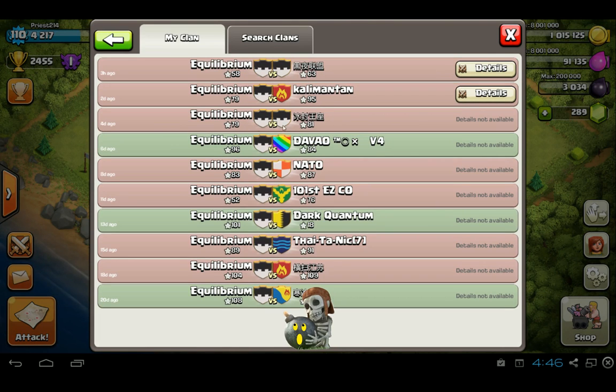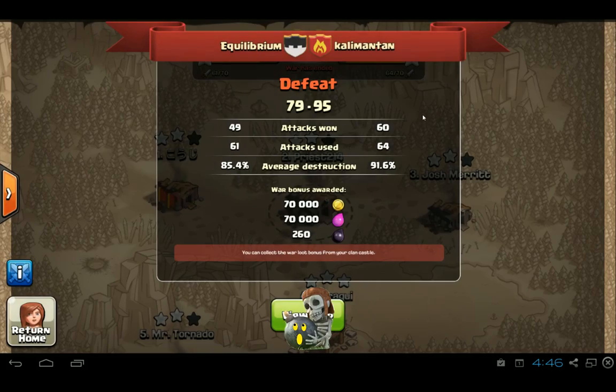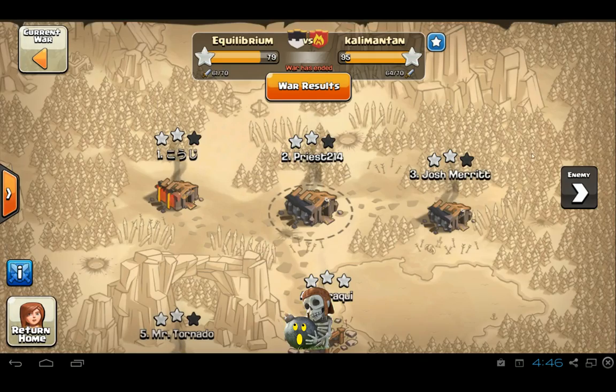A couple of the wars we only lost by a few stars, but like this war here was a two-star difference, this war here four stars, two stars, five stars. So we're getting pretty close, but we're just not cleaning up enough of the lower bases. Anyway, the focus is going to be on the good attacks, so let's take a look at this map.